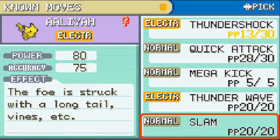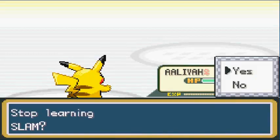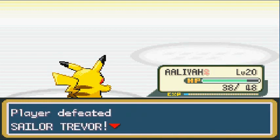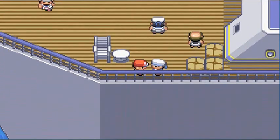Alia is trying to learn Slam — 80 power, 75 accuracy, 'the foe is struck with a long tail, vines, etc.' I'd rather stick with Mega Kick, so I'm not going to teach Slam. Actually, I think I did a disservice by not teaching it. We defeated Trevor — 'you're very careless.' Time to move on. This NPC is scrubbing the deck — 'scrubbing decks is hard work.'